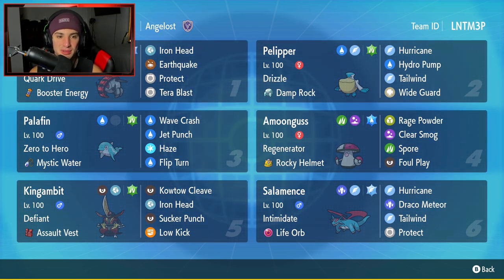This is my first time using Iron Treads, and it seems really, really strong — pretty decent at least with Steel and Ground typing. I think we're going to have some fun and grab some wins. Iron Treads is your first Pokemon in today's team preview, top left-hand corner. It's got Quark Drive and Booster Energy, then rocking a great moveset of Iron Head, Earthquake, Protect, and Tera Blast, which turns into Flying Tera — that's Iron Treads' Tera type.